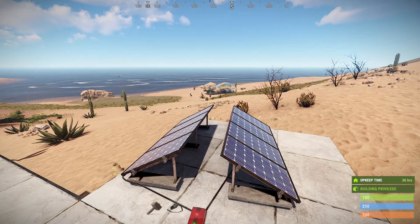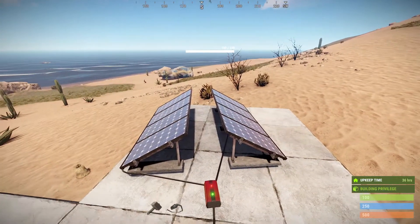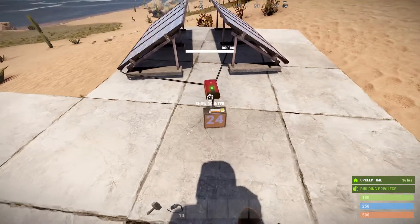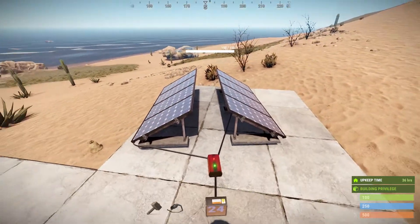This right here is actually the most popular way to place solar panels in Rust, with one facing east and the other one facing direct west. But this is actually one of the worst ways to place solar panels. As you can see, they're hooked up to a root combiner, and this is bringing out 24 watts.